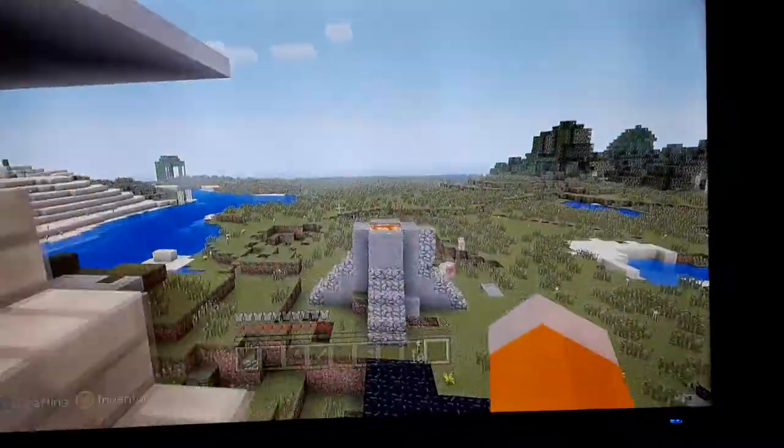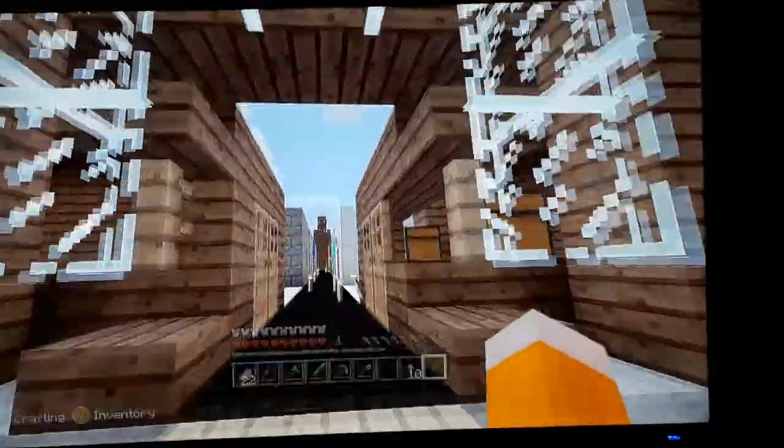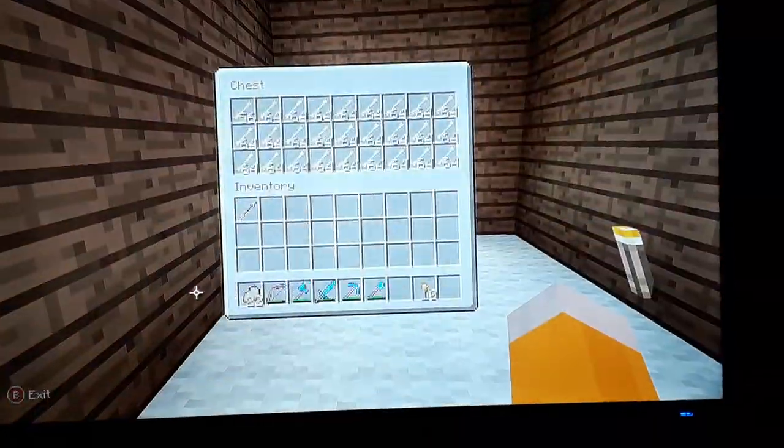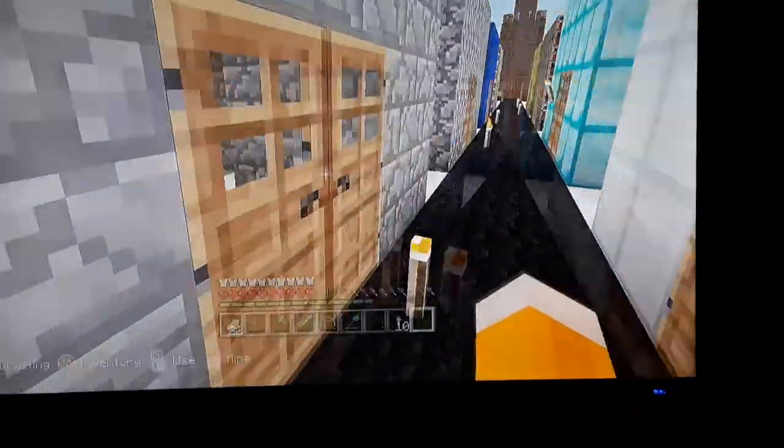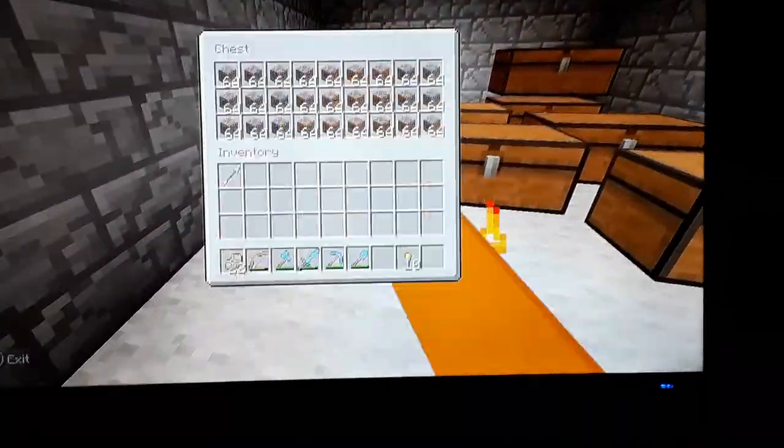This is where if our dog dies, we get the dog from here. There are two houses — he's put two of us in here. This is all the ores, and this is all the building blocks.